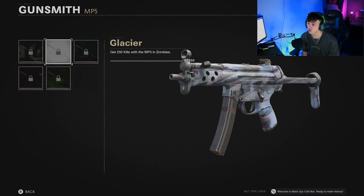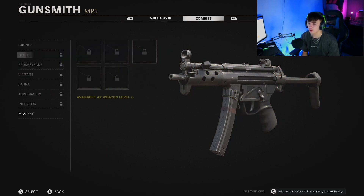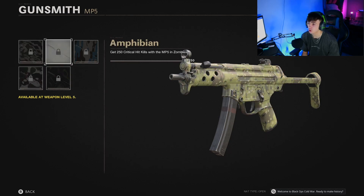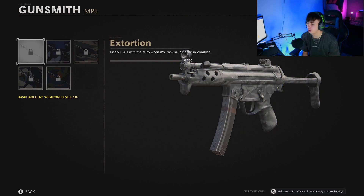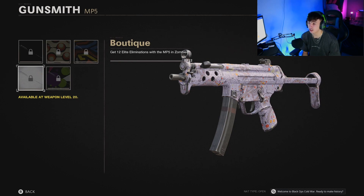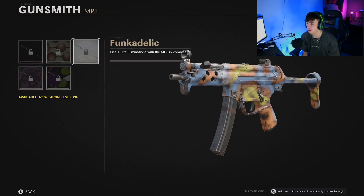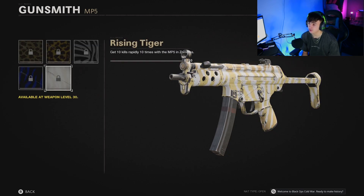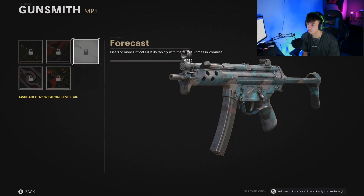Zombies camos do have slightly different ones. I'm not massive into zombies, but these are the challenges you need to complete — you can see them on screen. I'll just quickly go through them all in case any of you do like your zombies and want the new camos. To be honest, if the mastery camos are different in zombies I may go for them just for the grind. That's a really cool camo — I like that. These are very sick camos so I actually might go for quite a few of them.